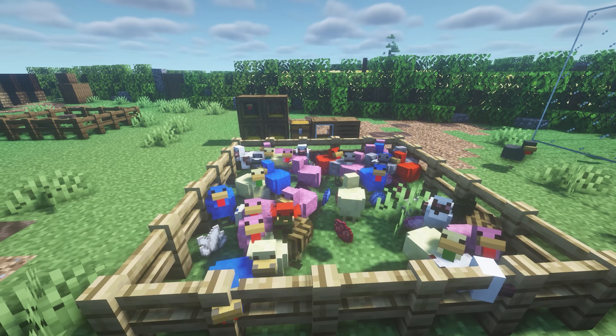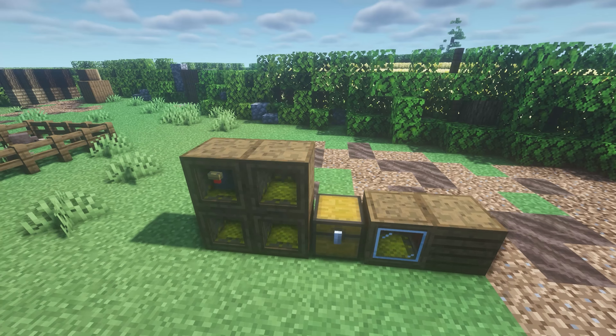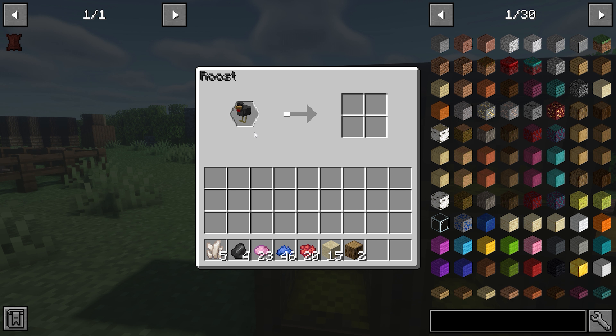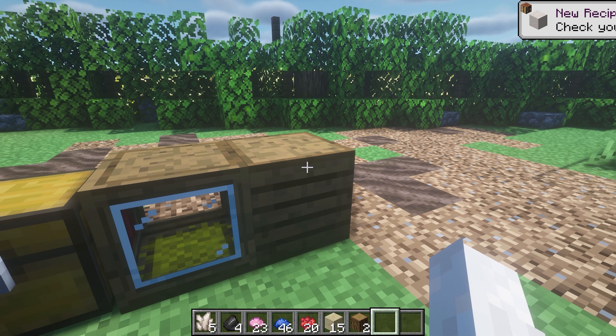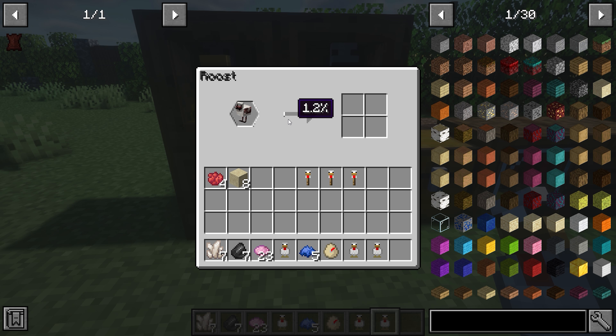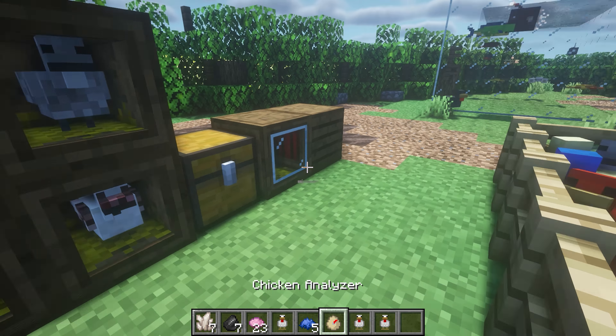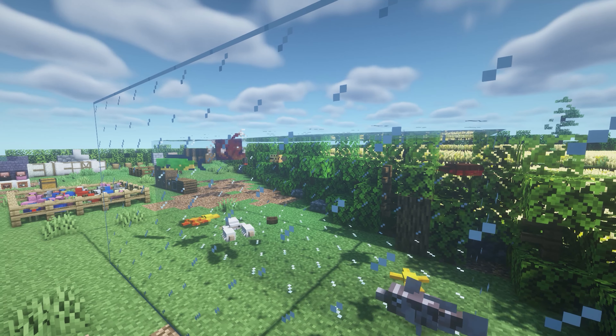Up next we've got More Chickens. Look at all these different types of chickens! Instead of laying eggs, they all lay items. You can capture the chickens and place them in a roost and you'll get items from them. The collector will collect all the items — there are things like bone meal, chicken, rose red, green cactus, quartz, and it will give you items over time.